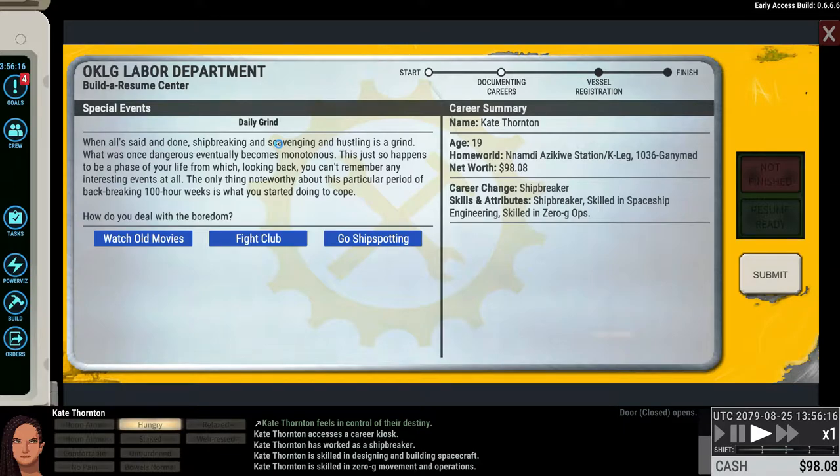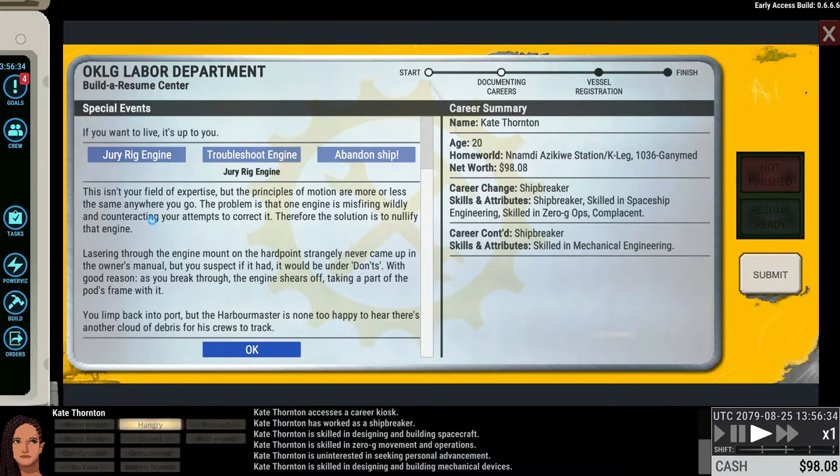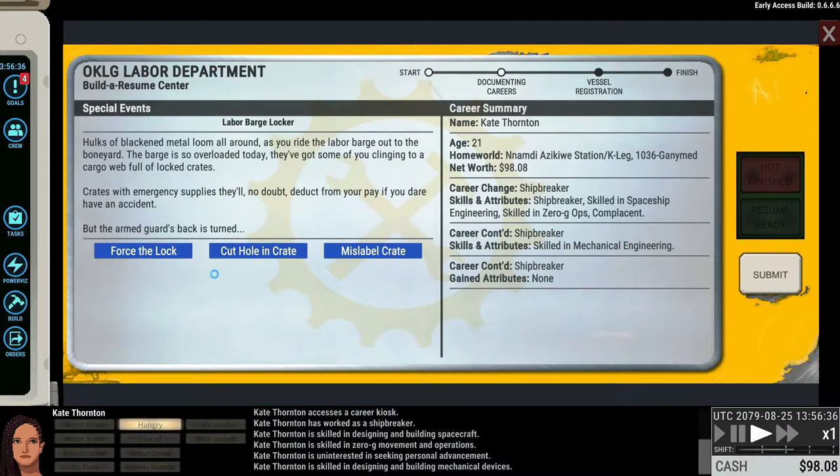What I'm going to do here is I've just started a new game. We're just going to take this character, get into a ship, and I'm going to show you some of the new things that have been implemented. We're just going to quickly go through the career here, so I'm not going to spend time reading through all of this.